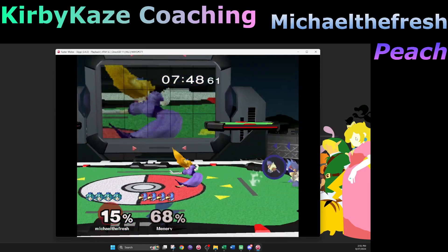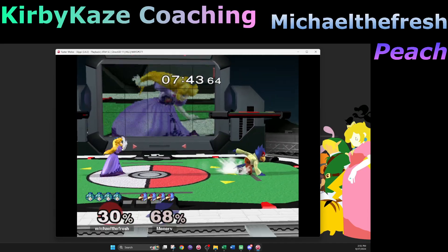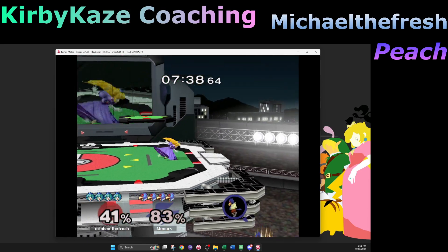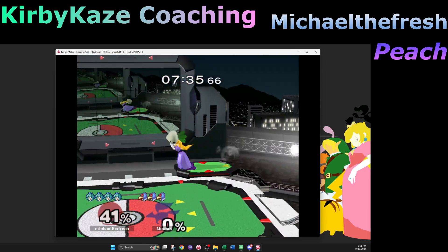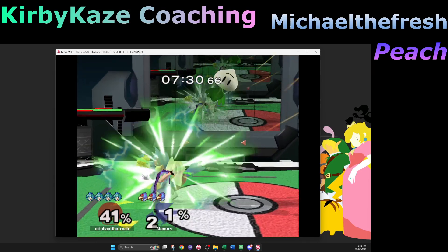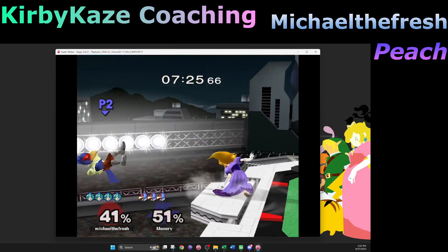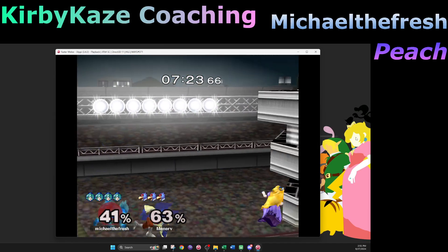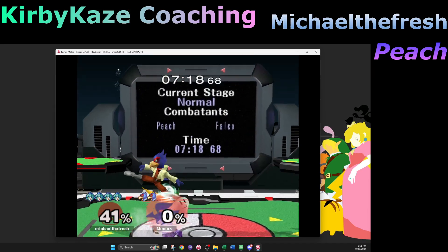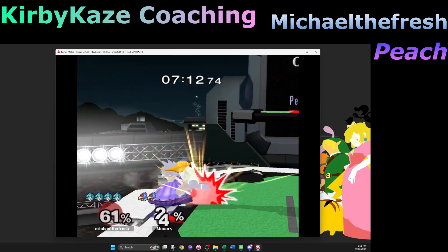I also see what you mean about up throw into dash — it's good, right? A lot of people don't think about input economy — what has to come in what order — but it's one of the most useful things you can do for improving tech skill. It lets you organize things and make sure you have everything on hand when you need it. It's huge for Sheik — the entire space animal matchup is just figuring out how to do that over and over again.